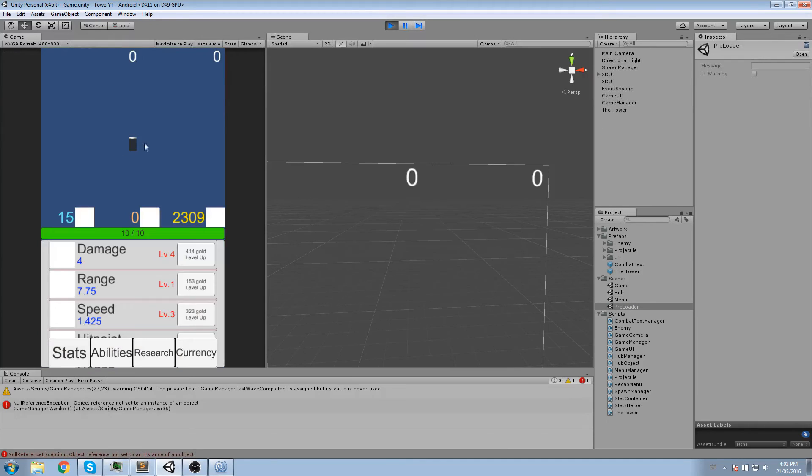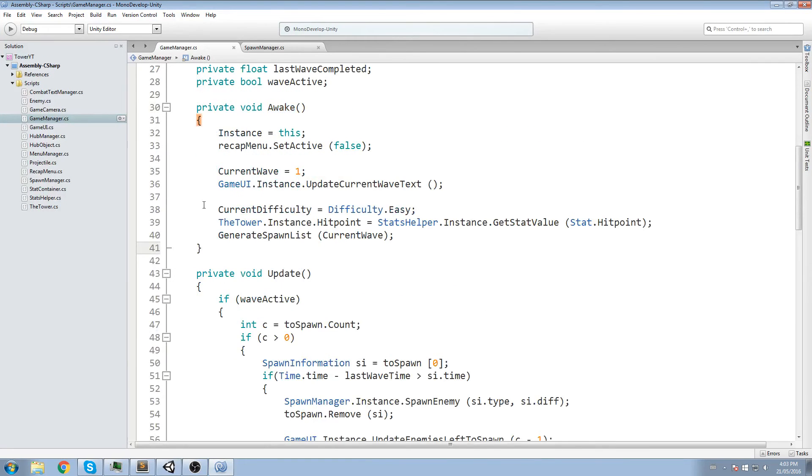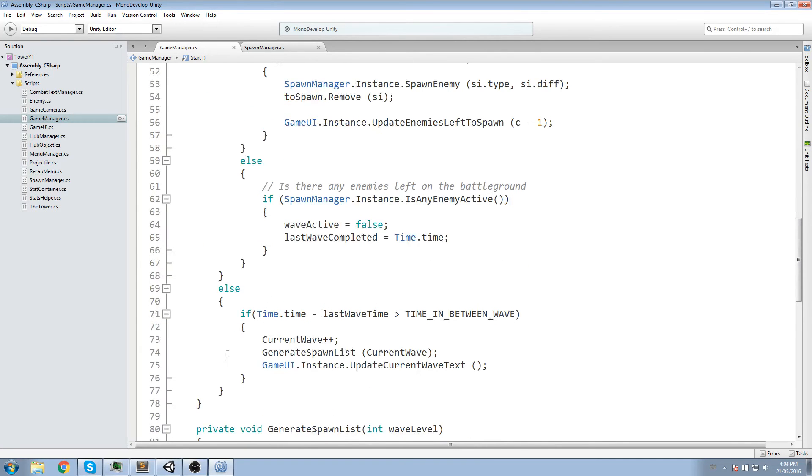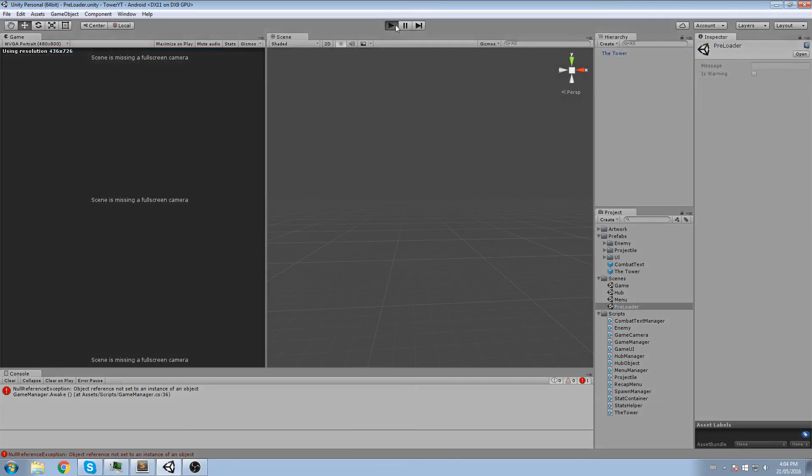Testing in the game produces a reference error. Reviewing the code, the issue is that initialization was placed in Awake instead of Start in the Game Manager. Fixing that, there's also a second mistake: the timer comparison was using `lastWaveTime` instead of `lastWaveCompleted`, so we copy the correct field name into that check. Those are the two errors causing the problem.